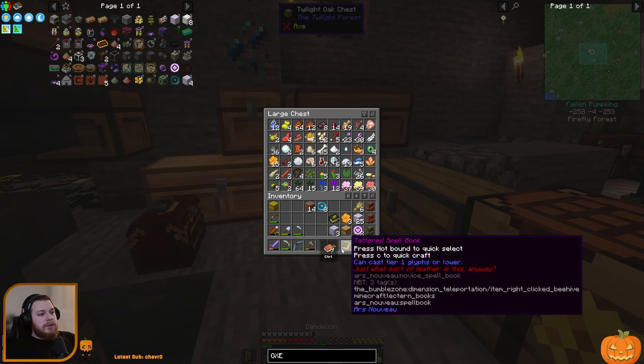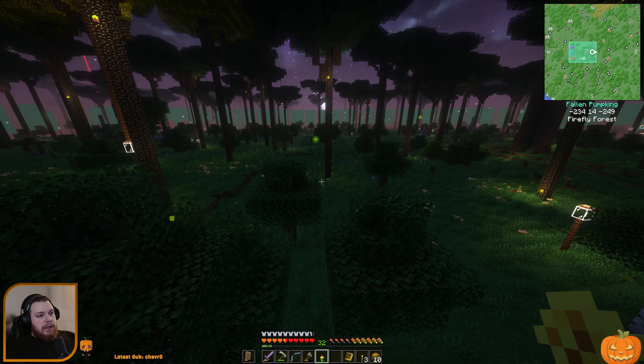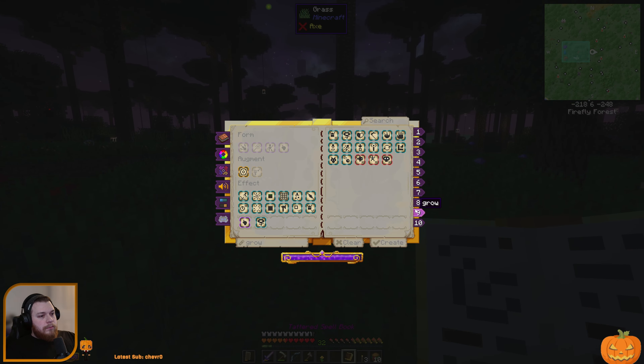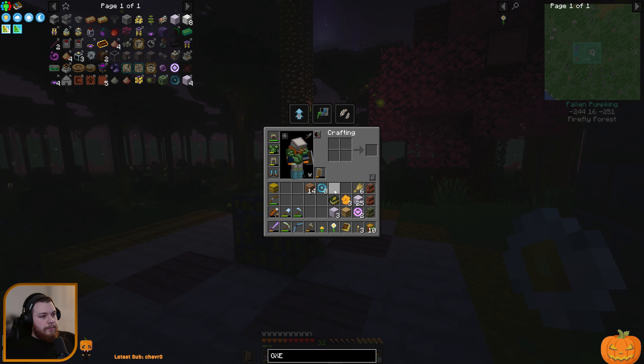We need an oxeye daisy. I don't know if we can use the nature altar to get one easier. No — we need to actually get an oxeye daisy. I wonder if it would work with a small flower. I'm just curious if this will work with like a dandelion before we try to find an oxeye daisy. Nope, has to be an oxeye. But out of the corner of my eye I think I see oxeye right over here.